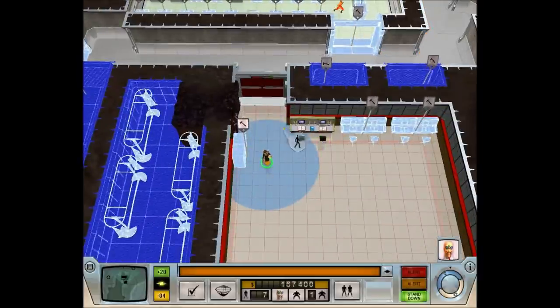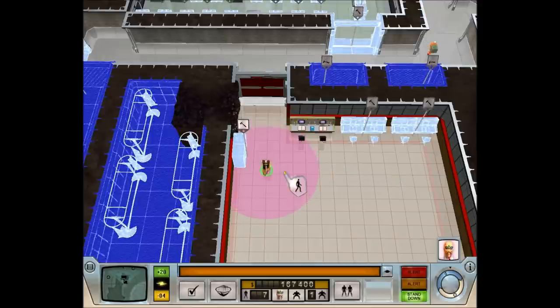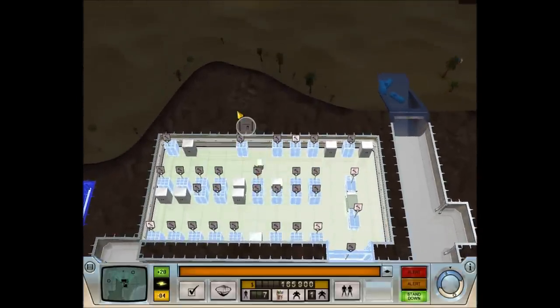This blue circle is his sphere of influence. What that means is if he's hanging around there and there's a minion in that radius, their loyalty goes up, and a few other attributes as well. So they gain more loyalty and all that sort of stuff — which is very handy, obviously, because they are minions.